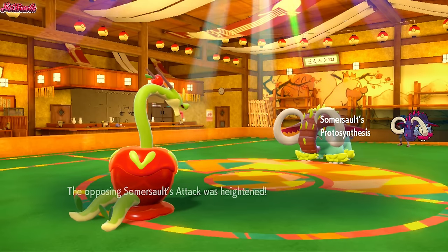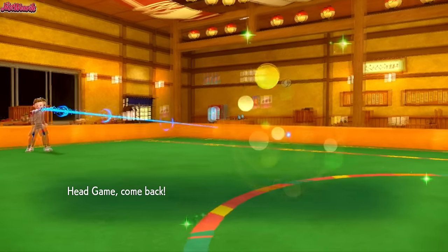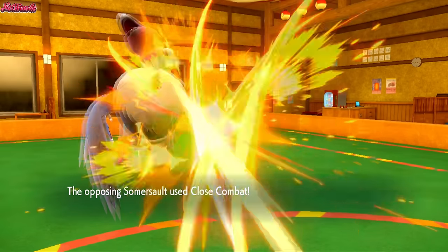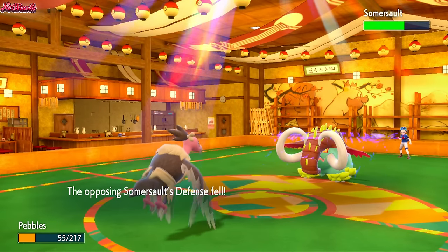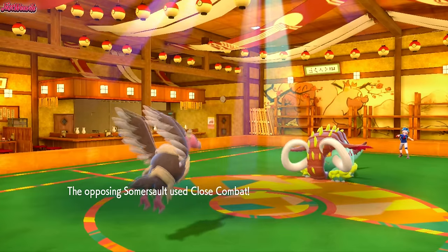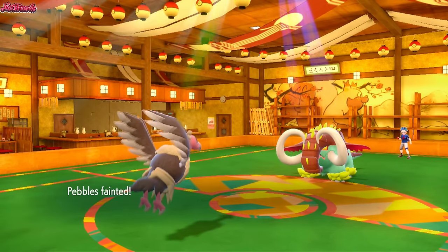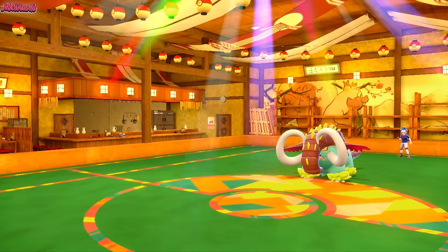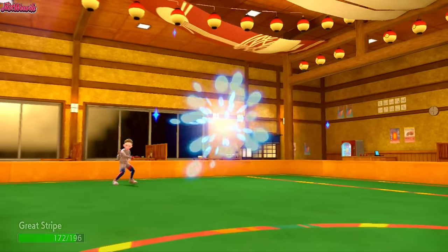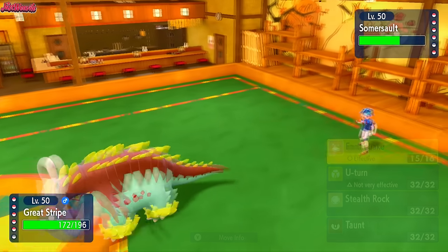The Great Tusk probably wants to go for Close Combat or Knock Off, and it gets the Protosynthesis attack boost, which is unfortunate. We have to go into Mandibuzz and get that Regenerator back on Hydrapple. This could be another Hydrapple video — Rampardos is tough to pull off but this could be a Hydrapple one. They get a crit, which is really unfortunate. So we basically have to go down now — they Close Combat and KO Mandibuzz. What do we do? They probably have Headlong Rush or Earthquake, Knock Off, and probably Rapid Spin. I think we go Landorus — Earthquake hits everything really hard and will finish off the Great Tusk.